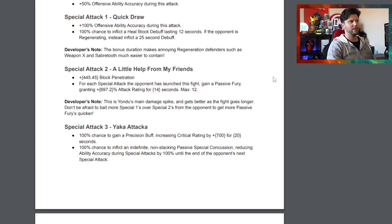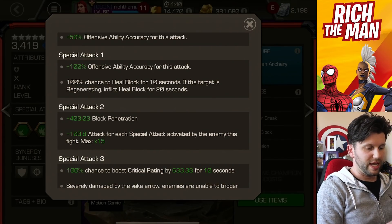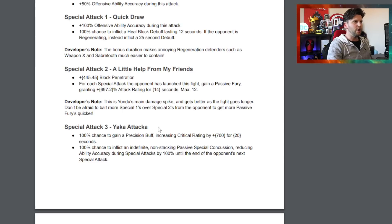The heal block debuff duration has been increased. Before, it was a 100% chance to heal block for 10 seconds if the target was regenerating, then 20 seconds. Now on SP1, there's a 100% chance to inflict heal block and if the opponent is regenerating, that extends to 25 seconds - a five-second buff. SP2 is still all about block penetration, looking to be similar to what's currently in the game.